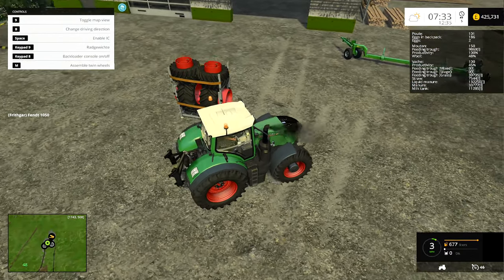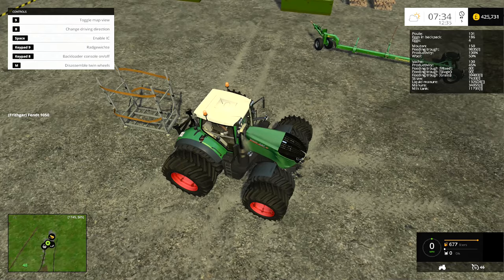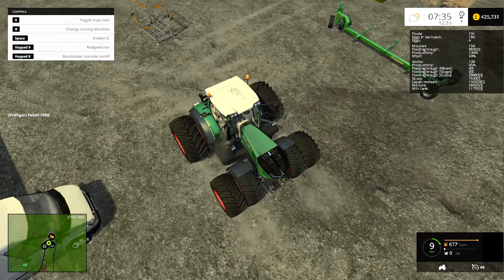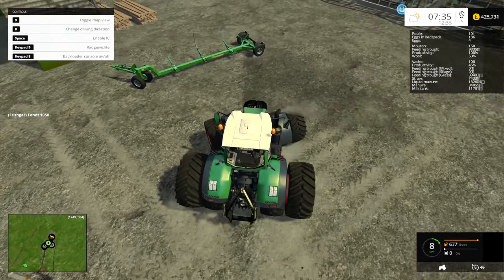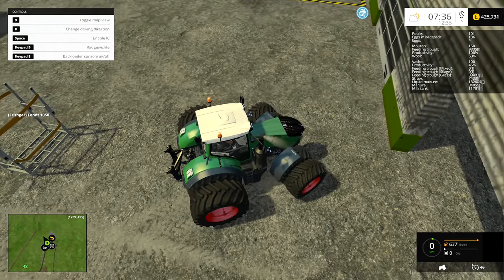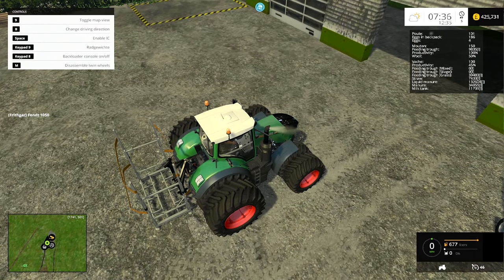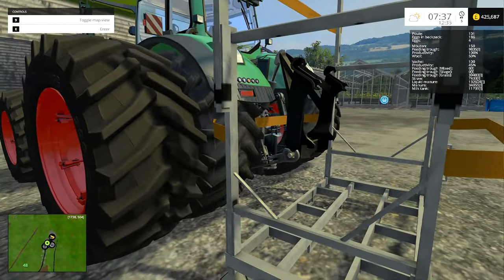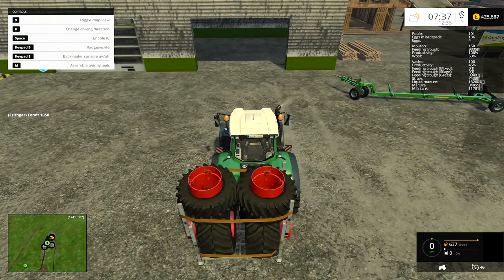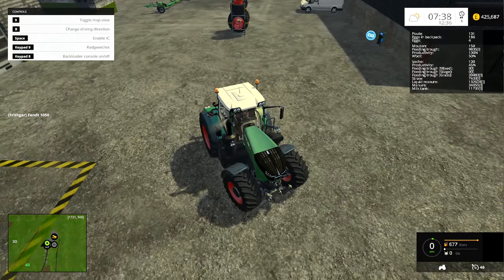Now if I put the back loader console on, does that mean I can pick up those wheels? Assemble twin wheels — there we go! If I move away, they've got to be somewhere nearby. I don't obviously want to be driving around with twin wheels on all the time. I'm very aware I've actually got a lot of stuff I need to do and I can't just be playing with this new toy — but this tractor is amazing, I can't believe I've never actually tried it before. Let me hop out and see — you can open and close the door. Let me disassemble the twin wheels.